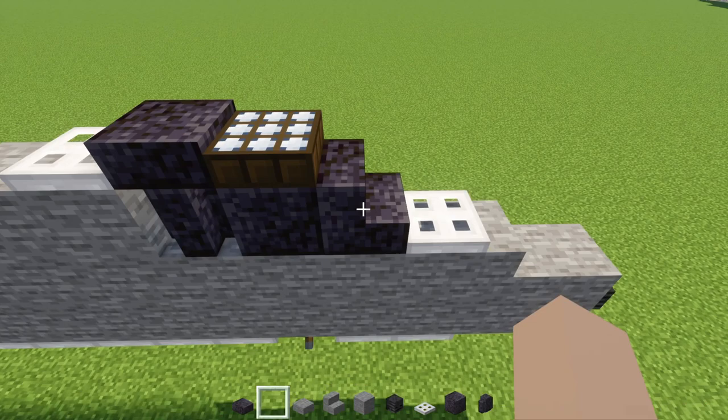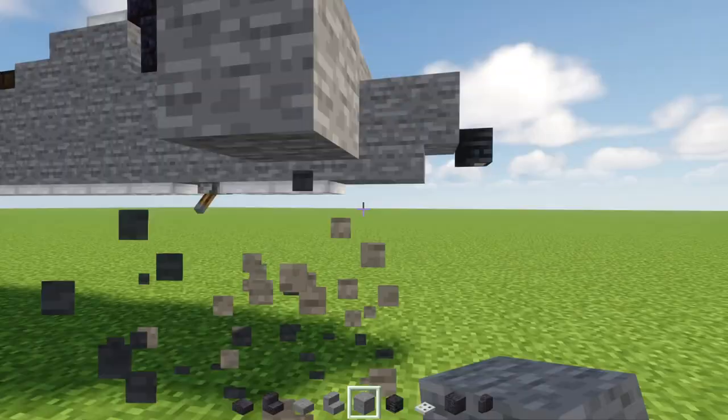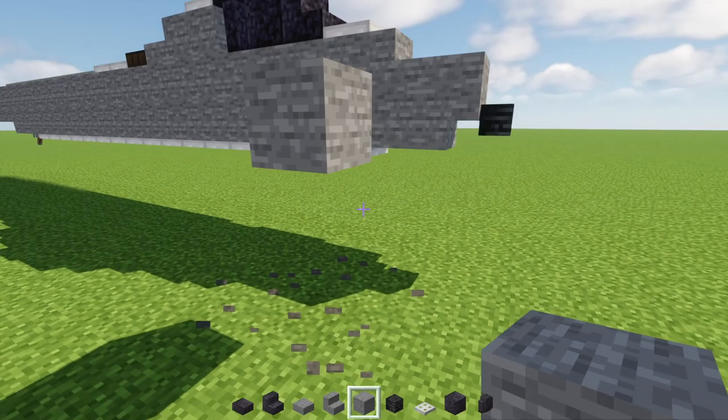First, add a stone block three blocks above the ground. Then at the front, add upside-down stone stairs with a stone slab on top, and stone stairs behind that.